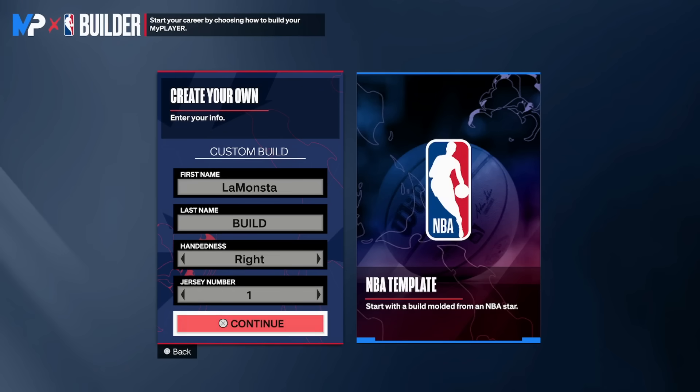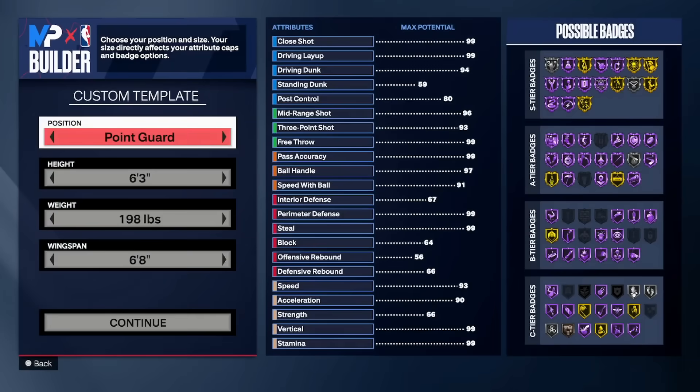What's good, it's your brother Mouse here with another video. As you guys can see from the title and the thumbnail, this is why I can't go to community day — I would have broke the builder. Can you imagine going up against my two-way guard? I apologize in advance after you guys see this build. If my people decide to make this build, I don't even want to play against my own build. Let's get into it — hope y'all boys ready.